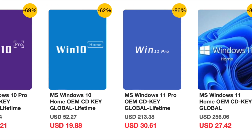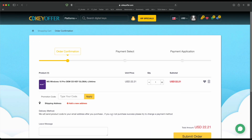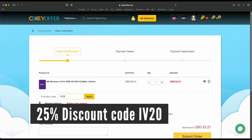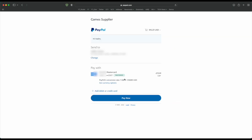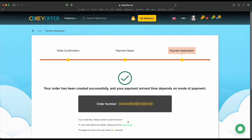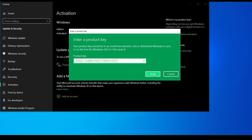Buy your Windows 10 or 11 key for less from cdkeyoffer.com at the link in the description below. Use code IV20 to get a 25% discount that brings the price down to as low as $16. You can securely check out with PayPal and receive your Windows key in minutes, ready to be activated on your PC.